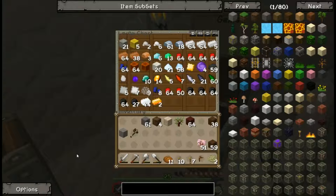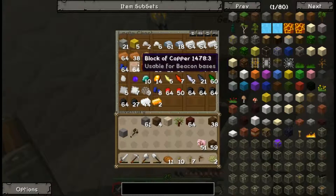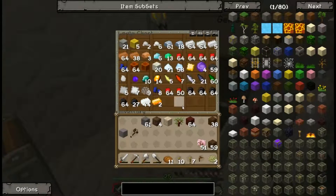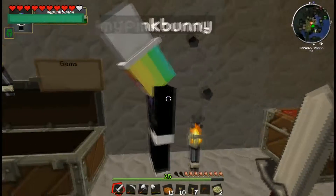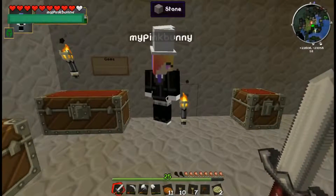Hello everybody and welcome back. I'm here with Bunny. Since the last time we've gotten rid of all that raw ore we had, I've turned it into copper blocks and various other things so that it's easier to keep track of. So we've got a lot of things.